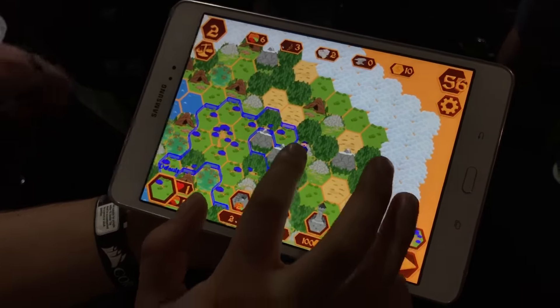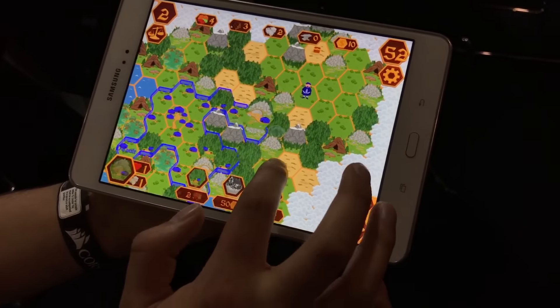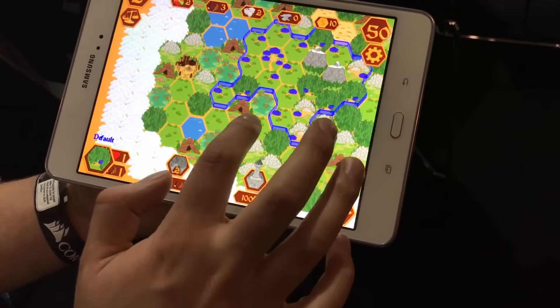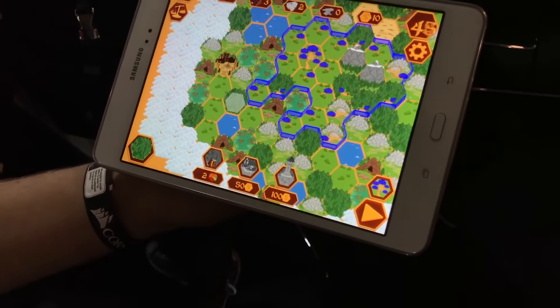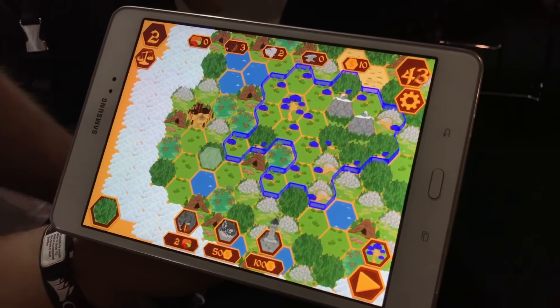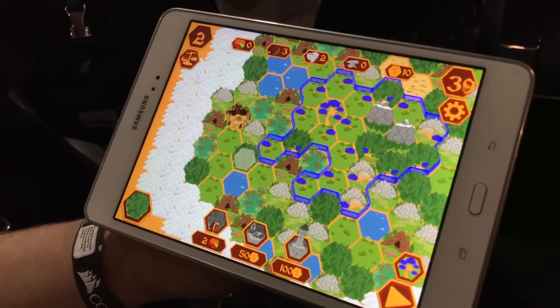It's like a really fast space version of Settlers of Catan. Yeah, that's all we're going for — a nice board game feel, but nice and fast to play with friends. So how long would a game typically take? The game's currently balanced around half an hour to 45 minutes.